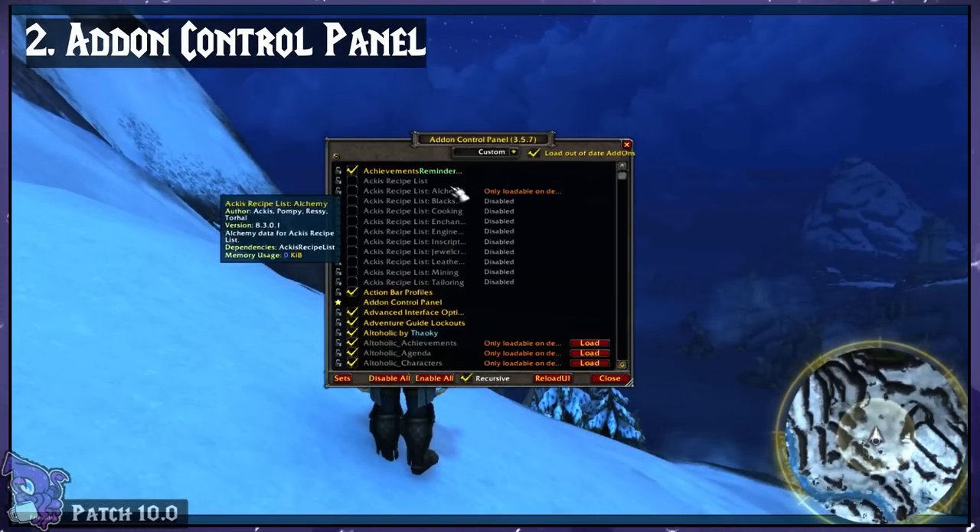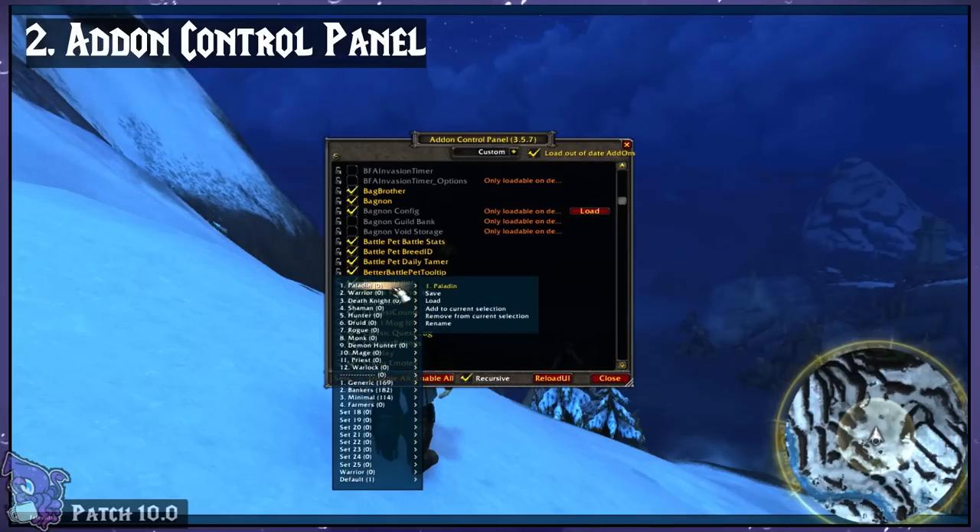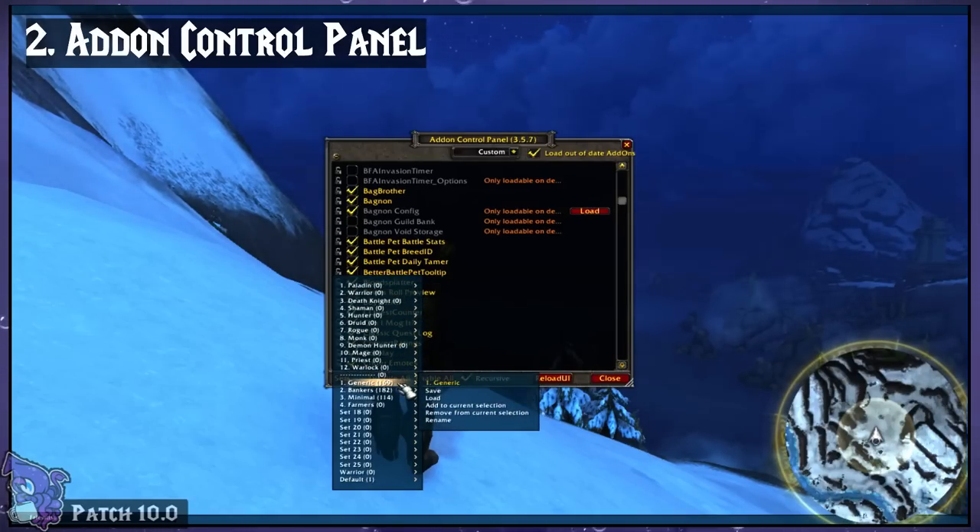Add-on Control Panel. This lets you save your add-ons into profiles, which can be loaded on other characters. This is great if you have lots of add-ons you don't want always-on on each character.